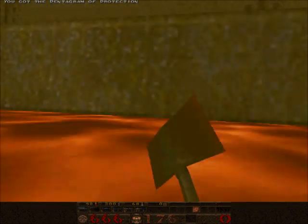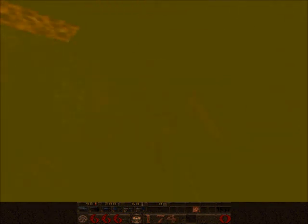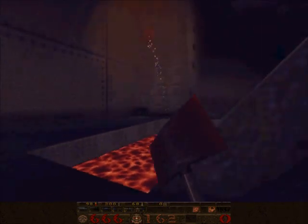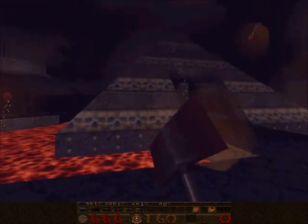So you get that, go through the lava, and you come out right here. I forget what's in here though. Oh, it was a Quake damage — quad damage, rather. I just finished killing everything, too.